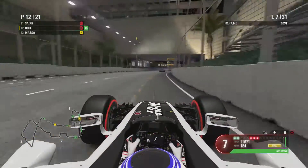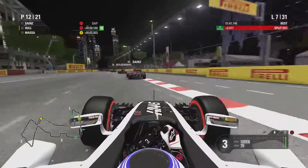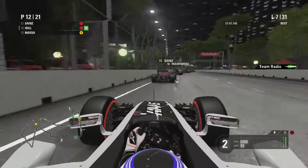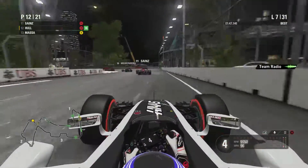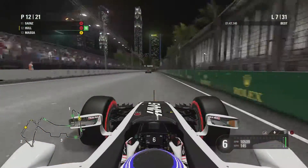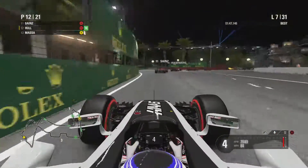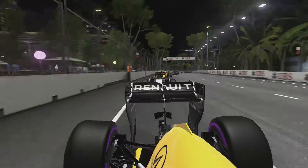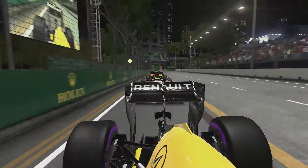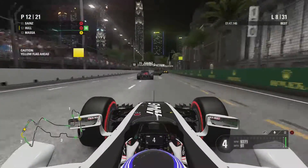McLaren is there battling for points. By lap 7 it's still the same scenario — lap after lap sitting behind the Toro Rosso on his gearbox. Team radio comes in: 'Brakes are getting hot — try to cool on the straights.' That message from the team confirms what I've been experiencing. It's the hottest Grand Prix weekend and sitting behind Sainz in the dirty air for so long is getting everything hot.